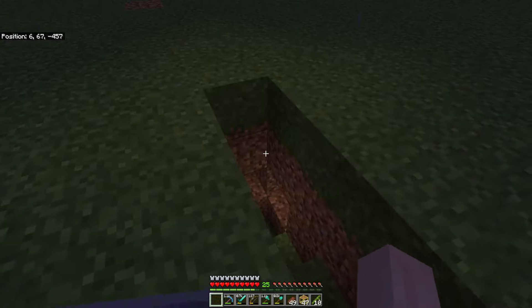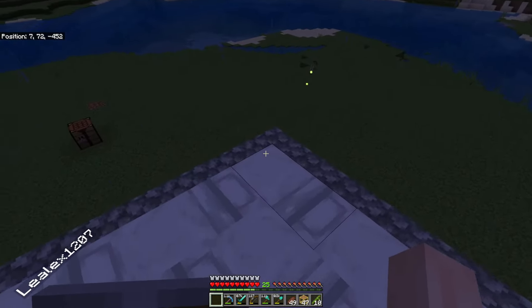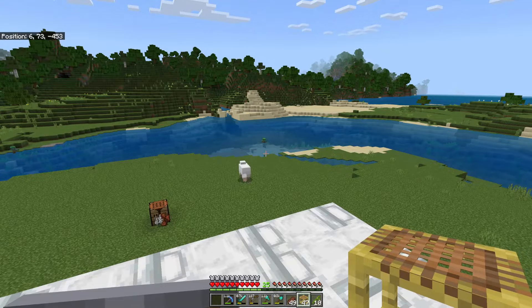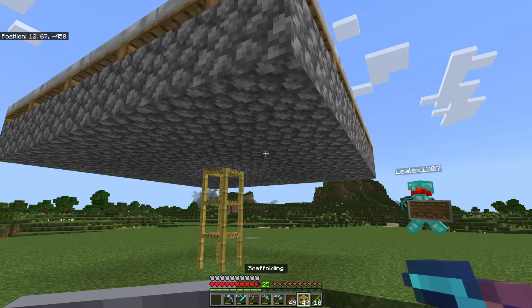Those guys are going to be our new villagers. Now we can sleep at night - let's go up top and take a nap. We've got our 40 beds placed, we've got our two zombie villagers. Let's take all the blocks from underneath the beds away.